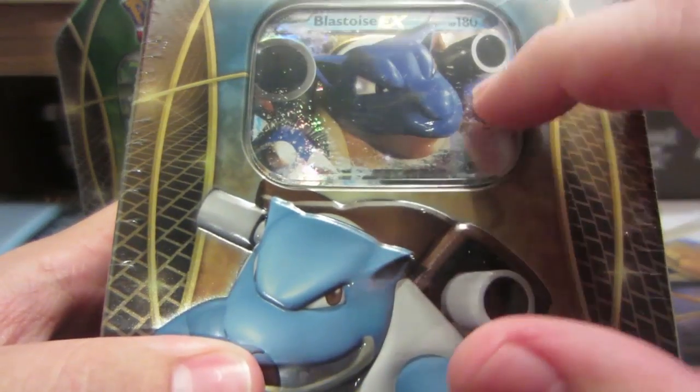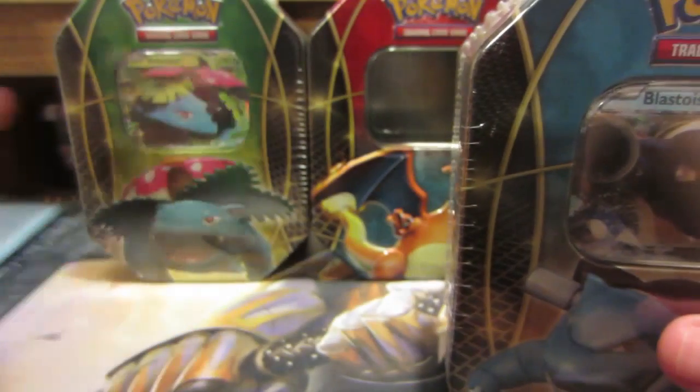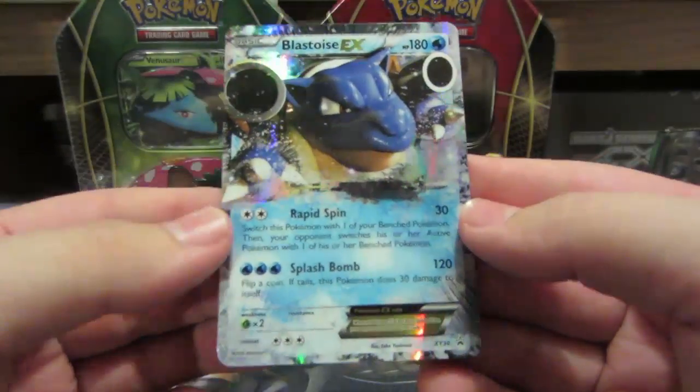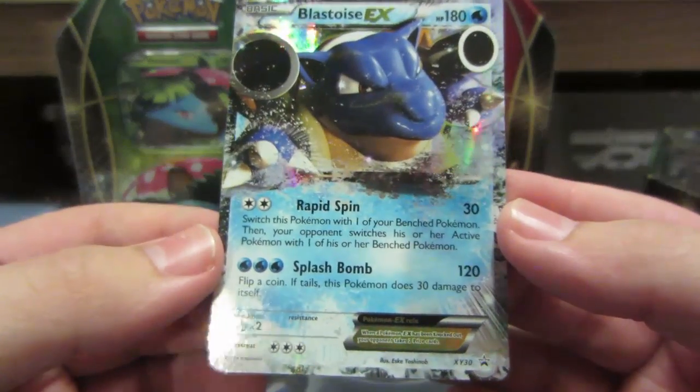This one looks very similar to the X and Y, and so does that, so I'm not sure if they're the same or if they're different — let me know in the comments. They look pretty much identical. I know the Charizard is completely different, so I don't know. There's a good look at the tin — that is just insane. There's a look at the Blastoise; I think it is different actually, maybe not — you guys let me know in the comments.